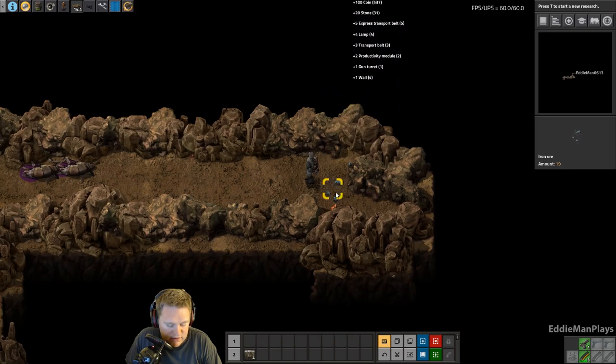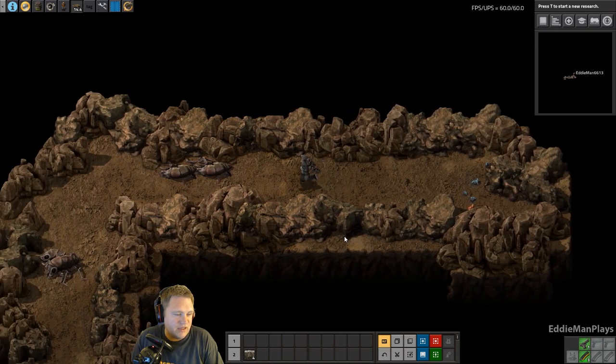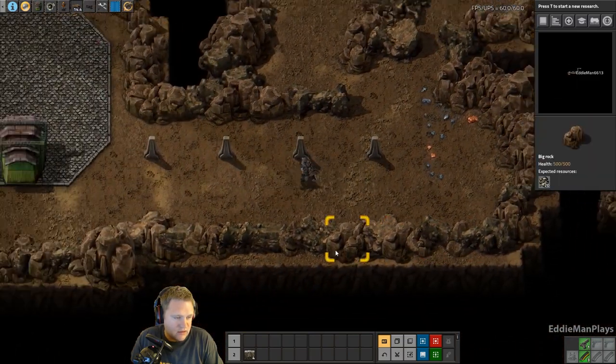There it is - let's see what we have now. We got some more stone walls, we got some productivity modules already, and we got a gun turret! We have some coins, gave us some express transport belts - that's funny. We finally have some lamps as well. Alright, let's head back to base.